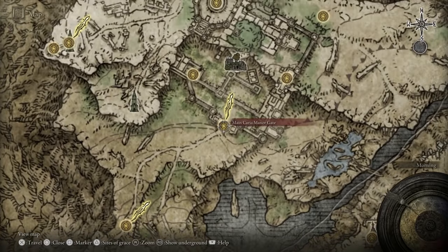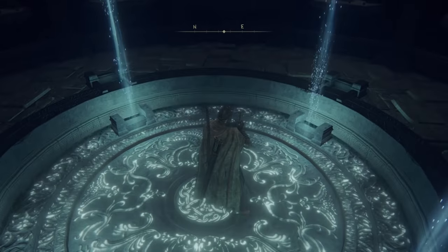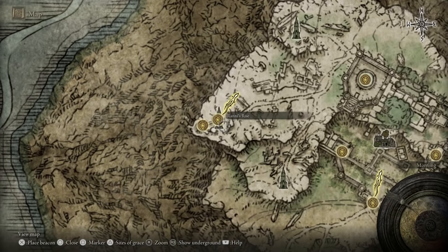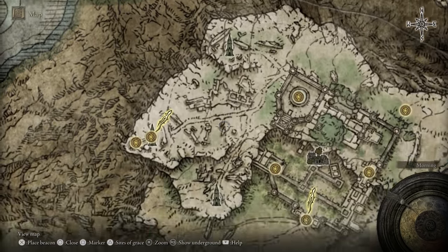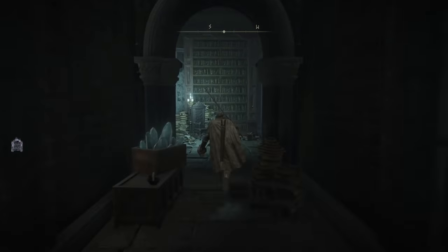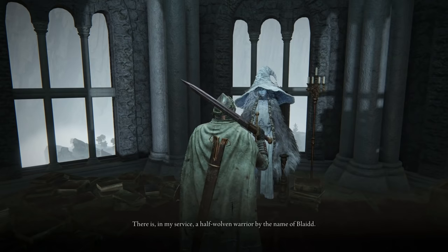Head north to Caria Manor. Caria Manor can be pretty difficult, so if you're having trouble progressing, skip this step and head into Siofra River and Ainsel River, which are coming up next. Once you conquer Caria Manor, beyond that you'll find the Three Sisters, which refers to three towers: Ranni's Rise, Renna's Rise, and Seluvis's Rise. The middle tower is Ranni's Rise, and that's where we're heading next. I take you here because it kicks off a quest that leads to an option for how you want to finish the game, and because you'll be directly told how to get to Siofra River if you haven't found it yet, and told to meet Blaidd there.